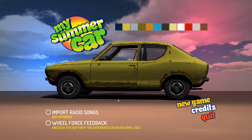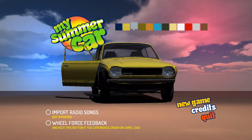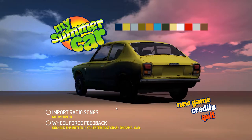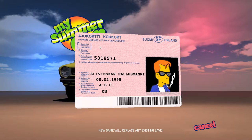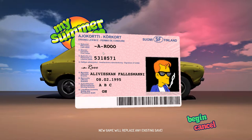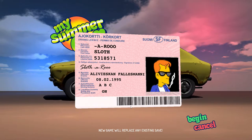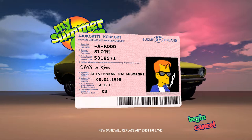Hey everybody, Slothroo here and this is My Summer Car, so let's get started. A couple things we can do on this main menu — one, pick the color of your piece of shit car. I don't know what I'm gonna do, let's do yellow, it looks horrendous. Then let's start our game, so chuck in the name. The only other option you have on here is permadeath — like to live dangerously — we're gonna leave that on. That might come back to bite me in the ass later, but we'll see.